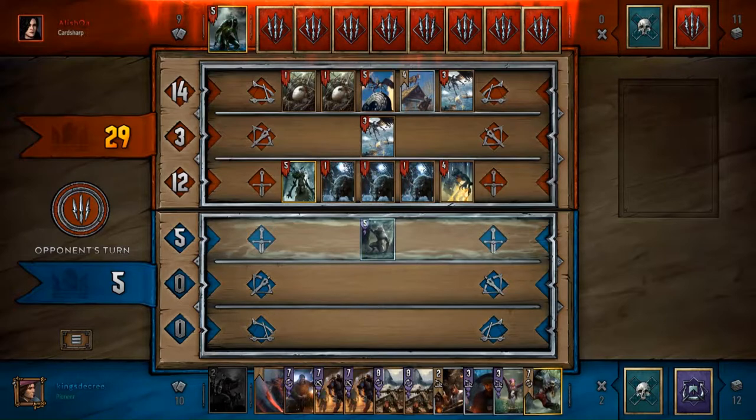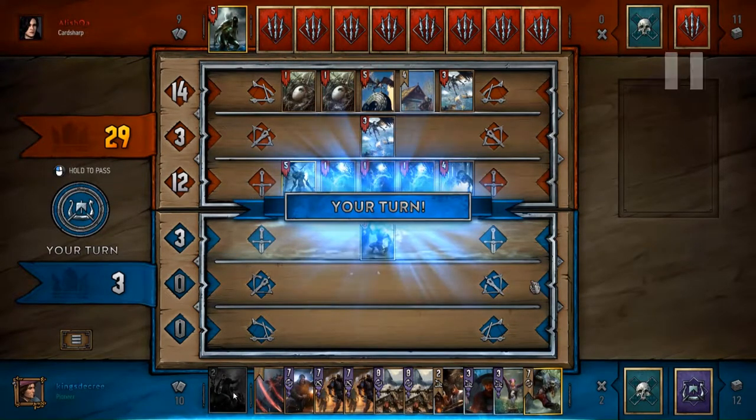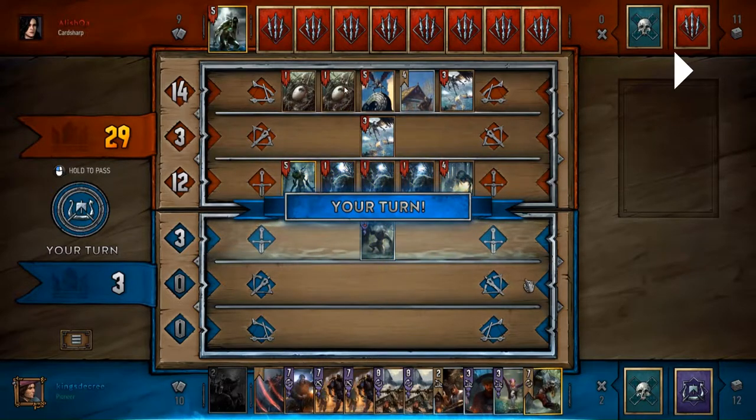Since he didn't go second, I have some options here. The first thing you need to do when you see this — going three to 29, one card up, against a Dageon with their leader ability still up in the second turn or so — don't panic. Just figure out what you want to do first. Do you have the capability of passing him in two cards or less? It's part experience, part just doing the math quickly on the fly.